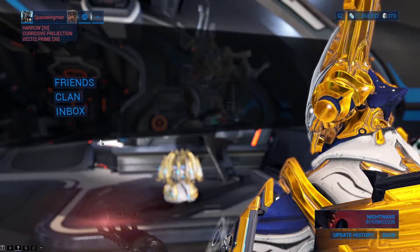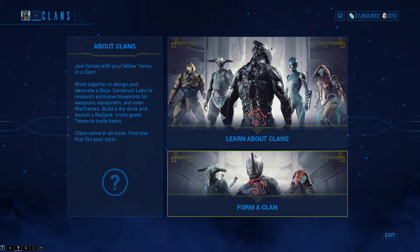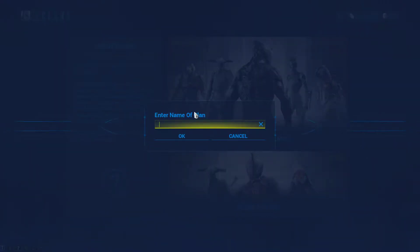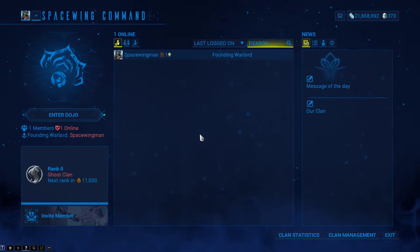Go into the menu, click on communications, click on clan, click on found clan, give your clan a name, click on ok — your clan is founded.